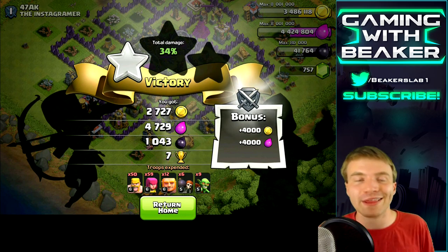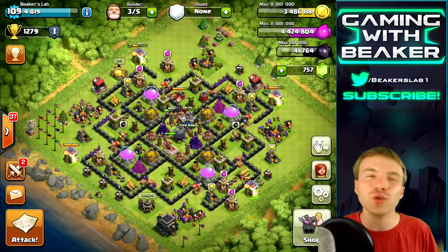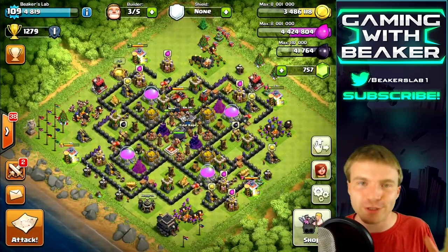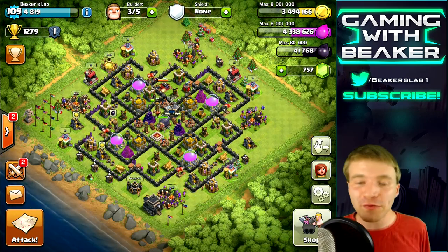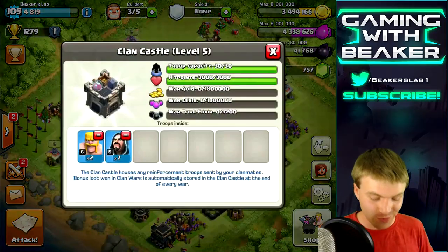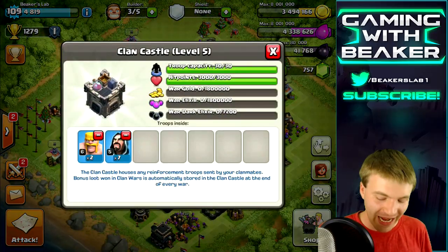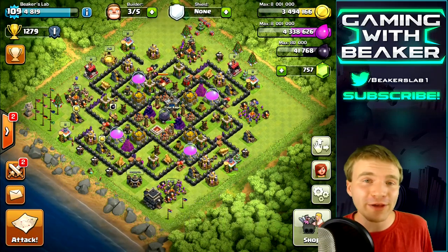Once we have an army ready, let's do one more raid and see if we can find a really good score. Looks like we've got a full army, full spells, and a full clan castle of wizards - I love it. I think we can take a pretty decent base with this. Let's go see what we can find.